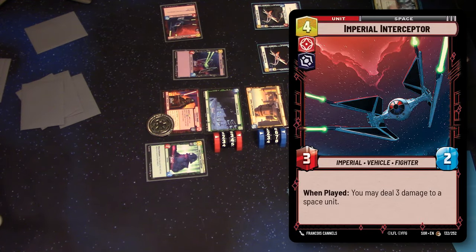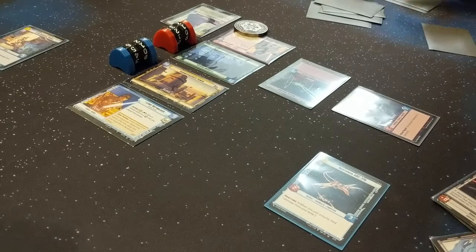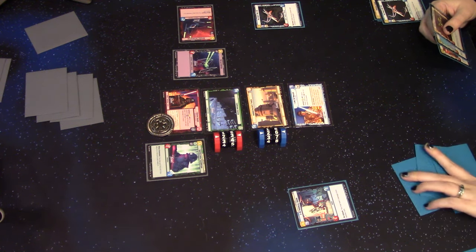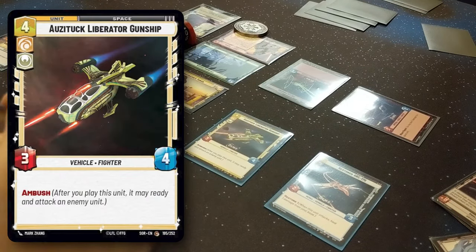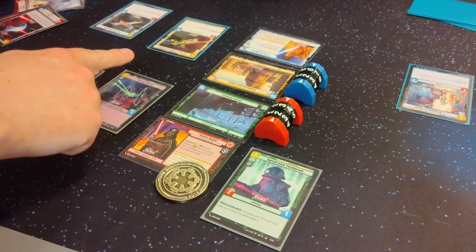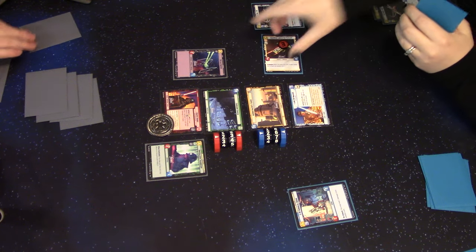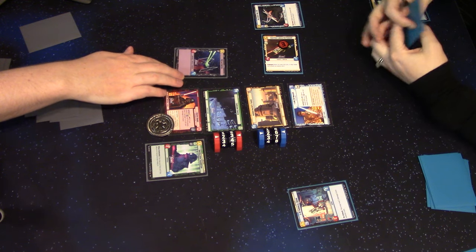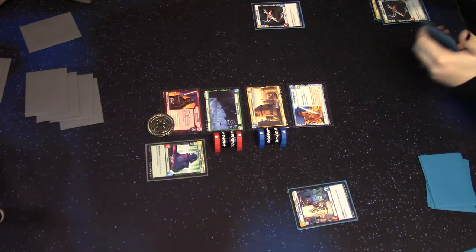I am going to spend four resources to put an Interceptor into play. The Interceptor says on play, deal three damage to a space unit — so we'll just kill one of those guys. Then Ambush: after we play this unit, it may ready and attack an enemy unit. I'll just finish that off with this TIE Fighter. Which still leaves you with space superiority.